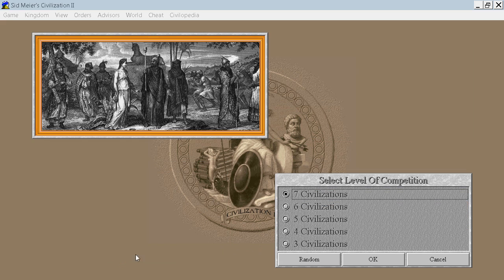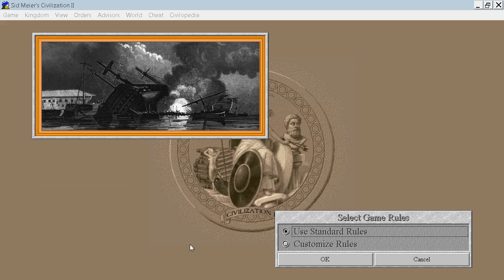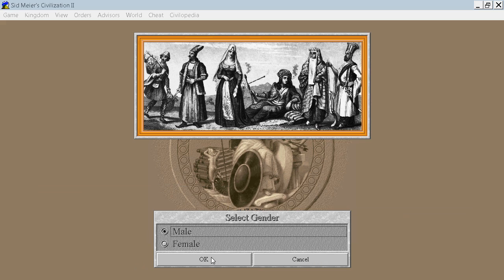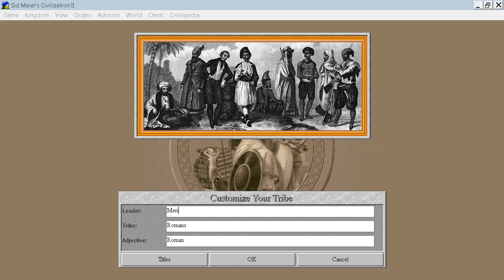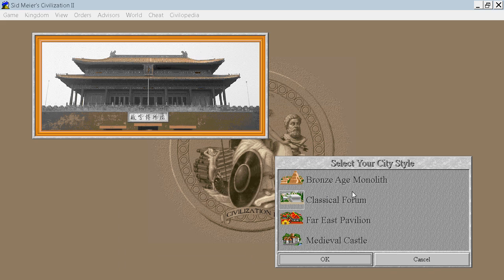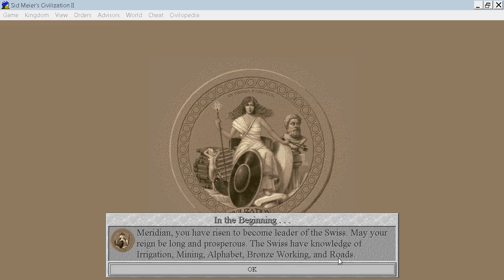Settings: Normal, Deity, Seven Civilizations, Raging Hordes, Standard Rules, Male. We'll be playing as Romans but I'd like to be addressed as Meridian. We'll take the Bronze Age Monolith, and we get Bronze Working and Alphabet — not bad.